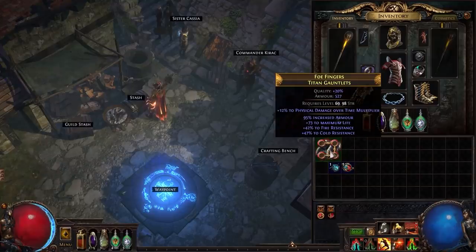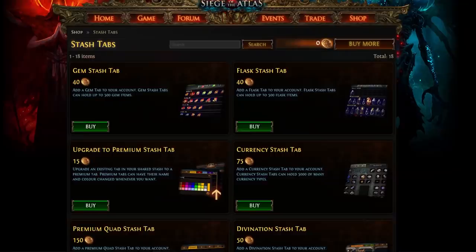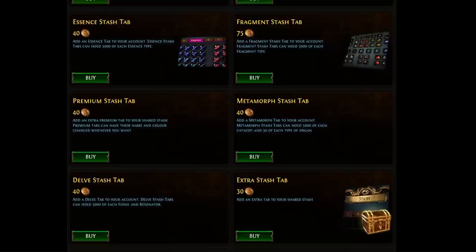Over the years, Path of Exile has evolved to include many new items, currency types, and so much more. Along with it, GGG have introduced many quality-of-life purchases in the form of stash tabs in an attempt to curb the bloat of stash space.